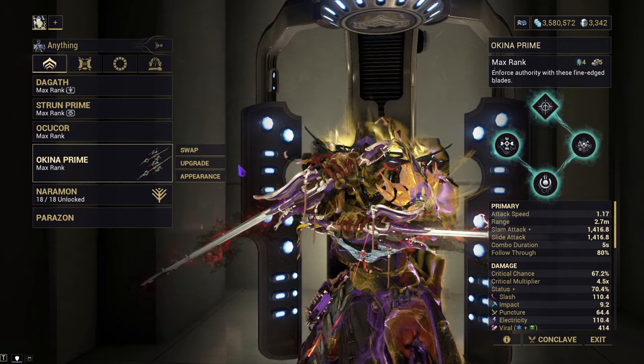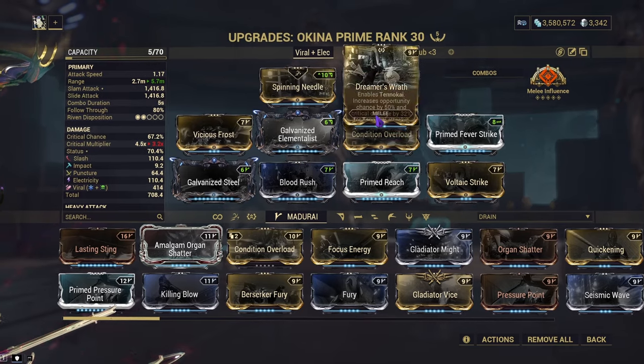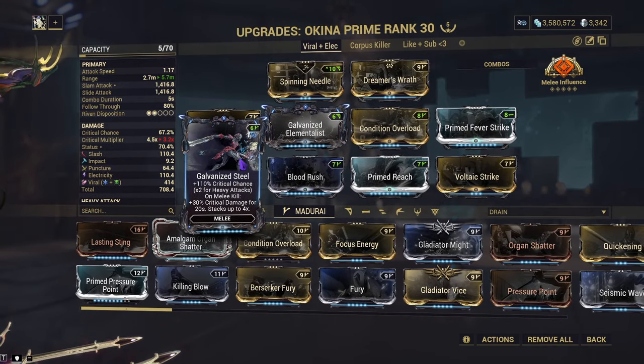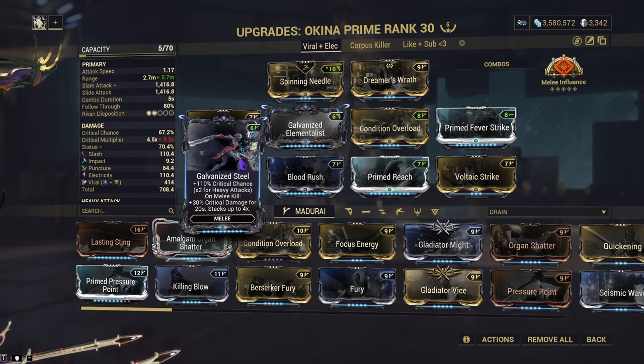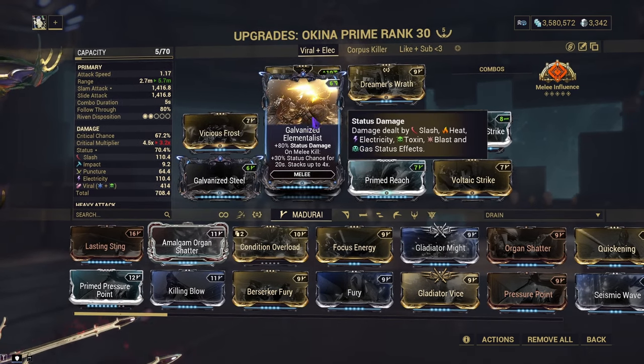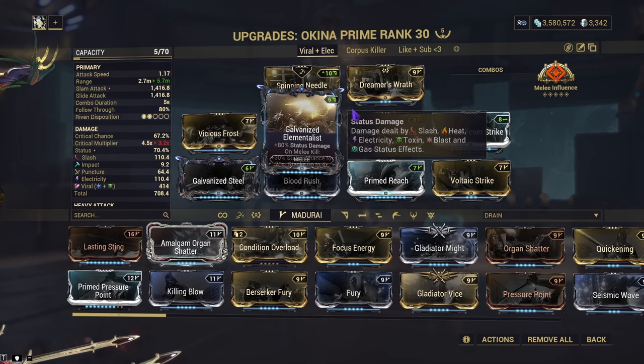We'll test them and then go to Steel Path. With the addition of the new Warframe update Komage, they brought along two new Galvanized mods: Galvanized Elementalist and Galvanized Steel. While Galvanized Steel is a slightly worse version of Sacrificial Steel, it now gives us crit damage on top of crit chance, so we don't have to worry about adding separate crit damage and crit chance mods — we just need to run one. Same thing with Galvanized Elementalist: this gives us status chance and status damage, so instead of running Weeping Wounds, we can now apply another mod.